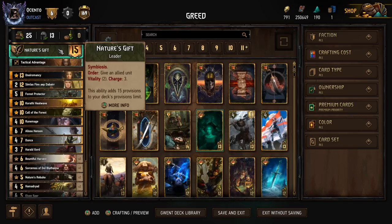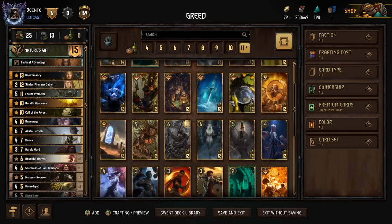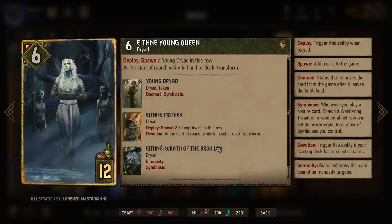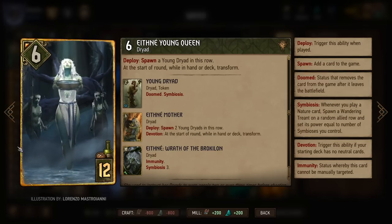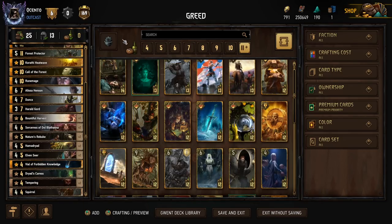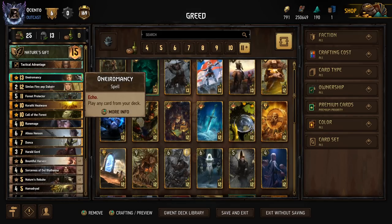This is a non-Devotion Nature's Gift deck. Usually when you're running Nature's Gift, you're actually running Devotion because you want the payoff from Ethne, which transforms into Ethne Wrath of Broccolon and gives you Symbiosis 3 — which is crazy, because that combined with Symbiosis 1 from Leader and whatever other Symbiosis you have on the board could get some really good point Treants. But this is a different strategy.